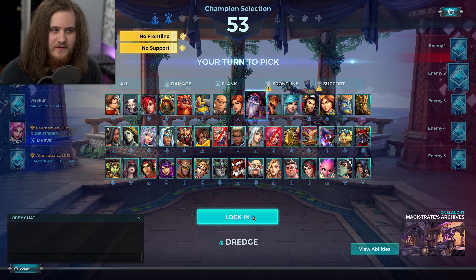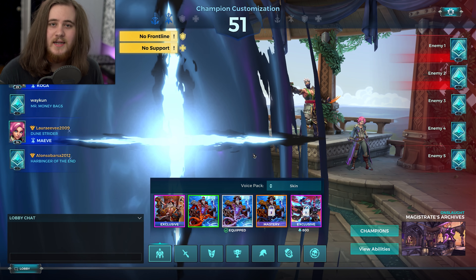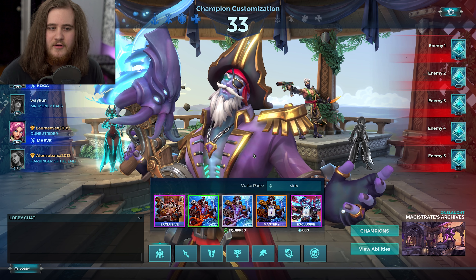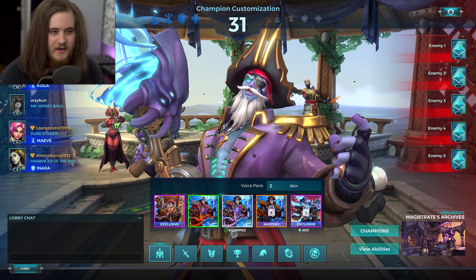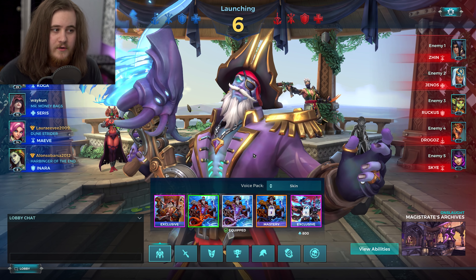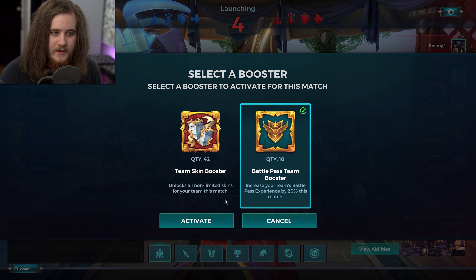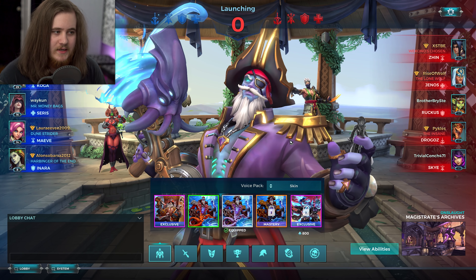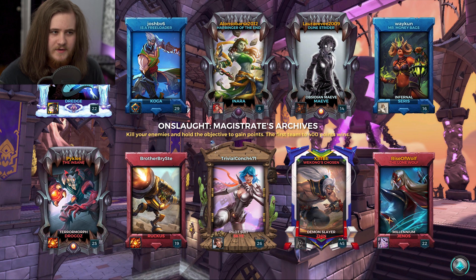I haven't played since the Tyra video yesterday, so I don't know if the servers are still in decent shape or have gone back to being busted. You guys were saying in the comments they improved a little. We've got Onslaught on Magistrates Archives — our team has Koga, Saaris, Maeve, and Anara. Enemy team has Zhin, Genos, Ruckus, Drogoz, and Skye.